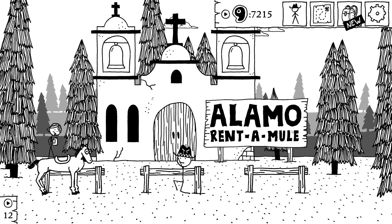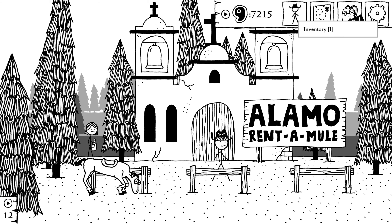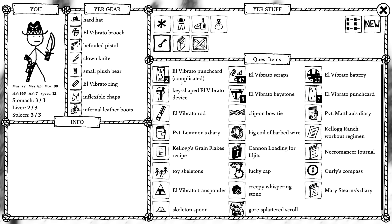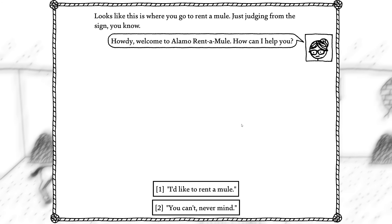Alright folks, welcome back to another episode of West of Loathing. Last left off, we've taken care of the El Roberto crest. So now I think we found a pretty interesting tool in here. Let's see if we can find it. There it is — a key-shaped El Vibrona device. Looks like both a key and a keyhole. I wonder what this thing can do.